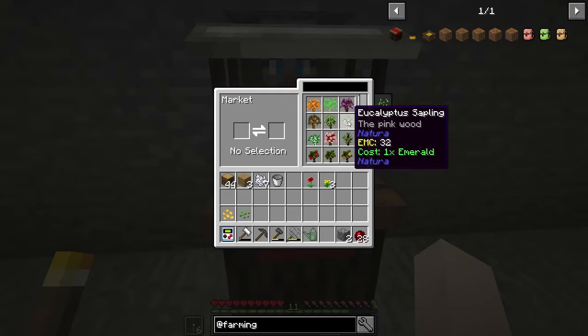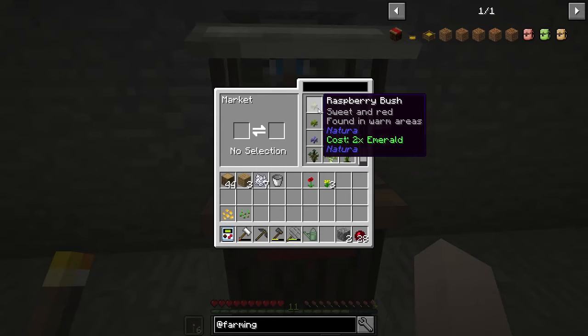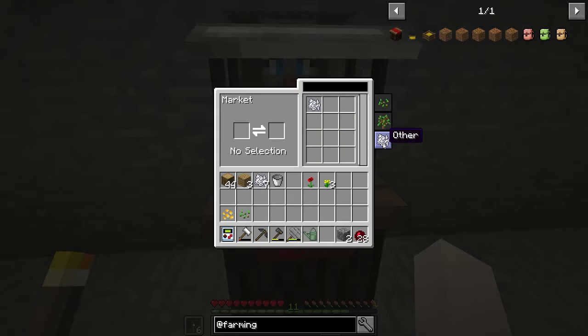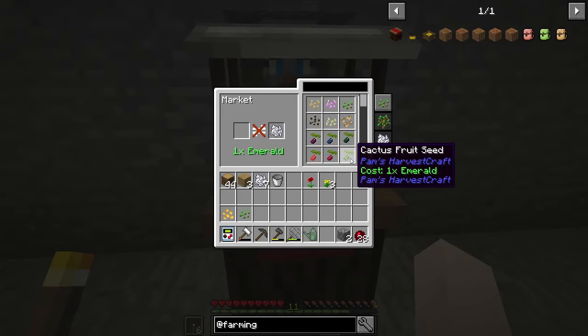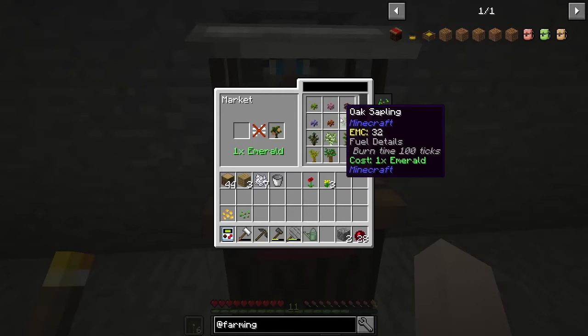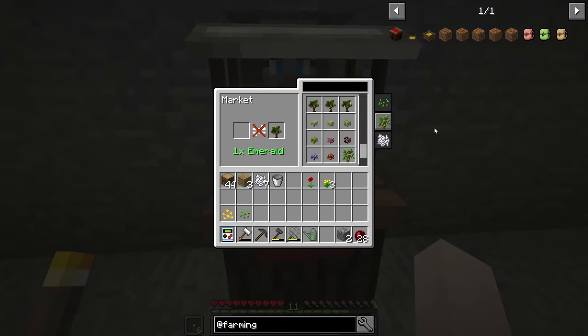It looks like you can get Natura saplings and all of the Pam's saplings. You can even get the Natura bushes — that's awesome. And regular vanilla saplings. You can get bone meal — one bone meal for one emerald, which is a little bit excessive. It looks like everything costs one emerald, but the bushes cost three or two emeralds. So that is pretty cool.